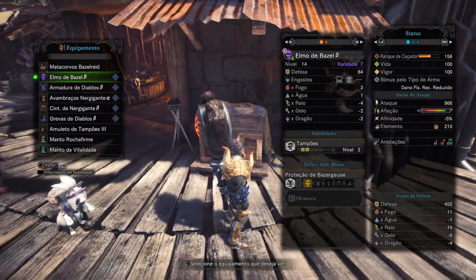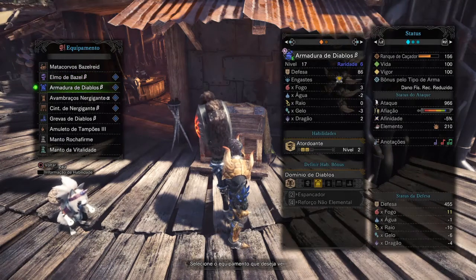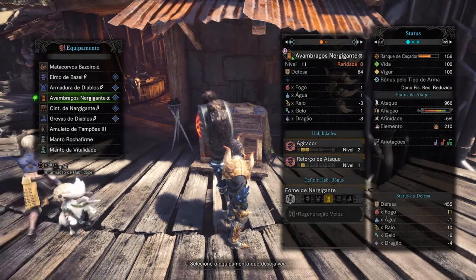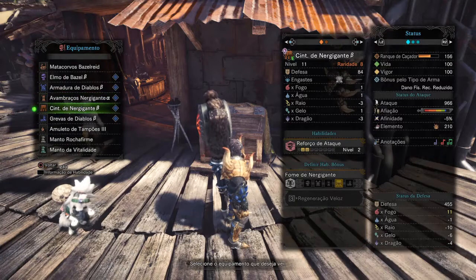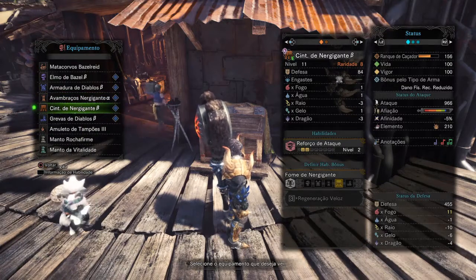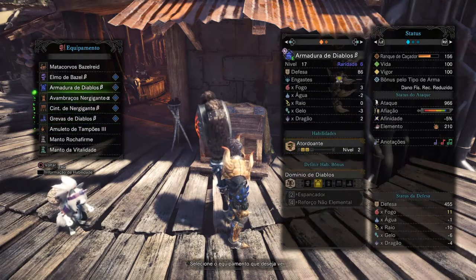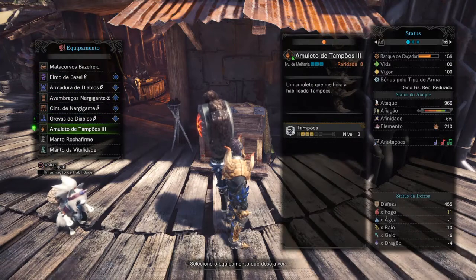For the armor: I'm using the Baseita Helm because it has Earplugs 2 and 2 slots. The Diablos chest piece because it has Stun Resistance 2 and 1 slot. The Zorah Magdaros Vambraces for Agitator 2 and Attack Boost 1. The Zorah Magdaros Coil for Attack Boost 2 and 1 slot. The Diablos Greaves for Tremor Resistance 2 and 2 slots. My charm is Earplugs 3, which combines with the Baseita Helm to get Earplugs 5.